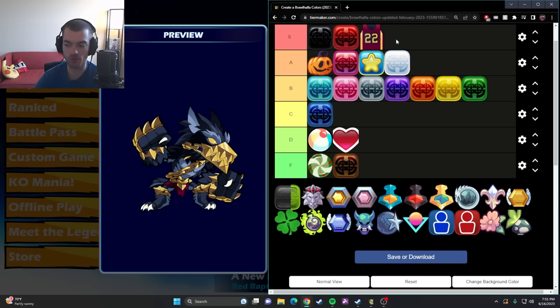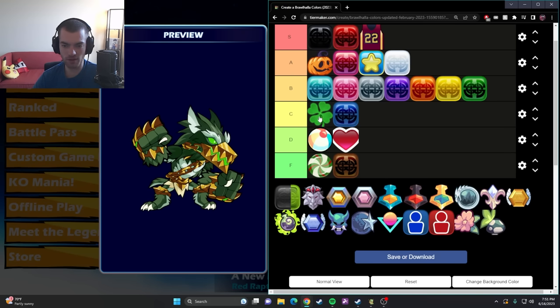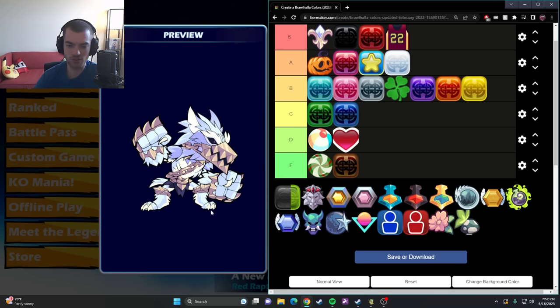Lucky clover — I'm gonna put it above blue in C tier. This one has its moments, it's not nearly as bad as the other three seasonal ones. C tier is a pretty fair spot, but you have to actually enjoy green. Normal green shouldn't be above it, so we're actually gonna bump lucky clover up — right here. I think this is a very fair spot for lucky clover.